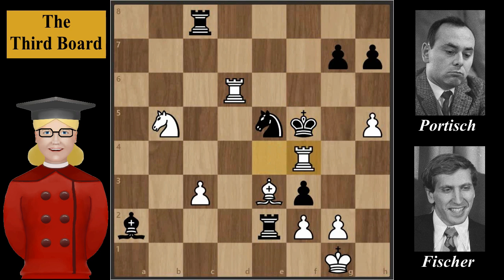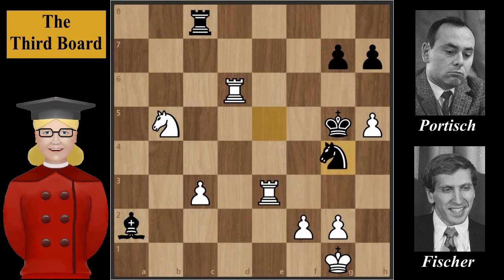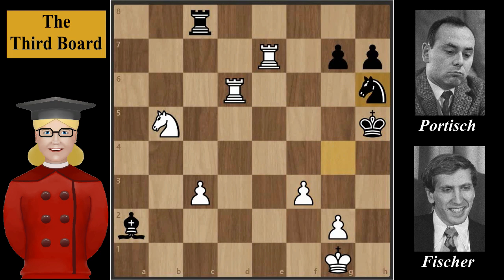Rook to f4 check, King to g5 — forced. Rook takes on f3, discovered check. After this move, the game could have continued with Rook takes bishop, Rook takes rook, Knight to g4, Rook to e7, King to h5, f5, f3, Knight to h6, Rook takes on g7.